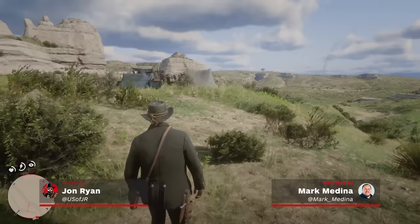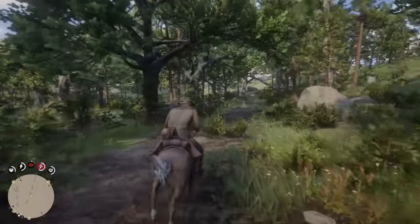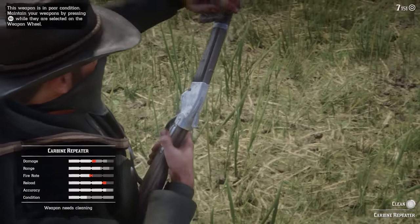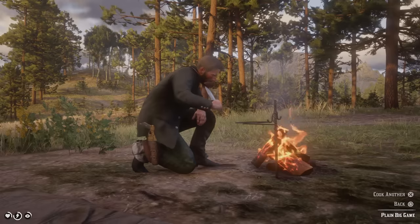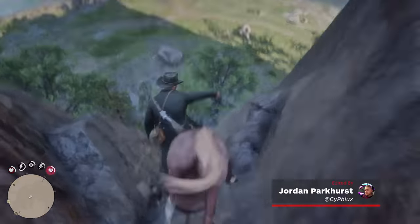The world of Red Dead Redemption 2 is massive, with tons of things to do and secrets to find, on top of an insane level of detail that affects how the world around you works. Keeping track of it all can be a bit daunting, especially when it comes to stuff the tutorials leave out or don't explain super well. So here are 17 things that Red Dead 2 doesn't actually tell you.